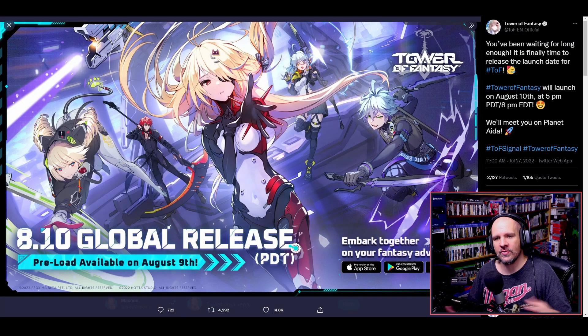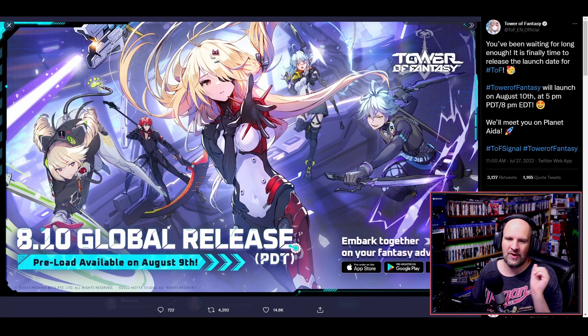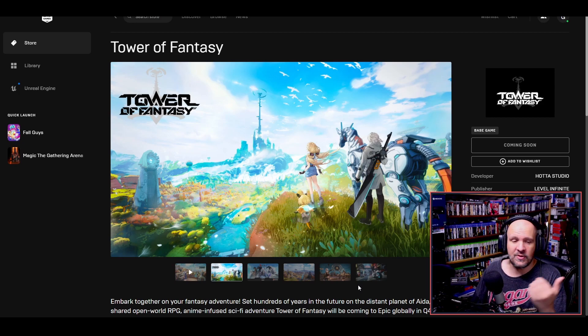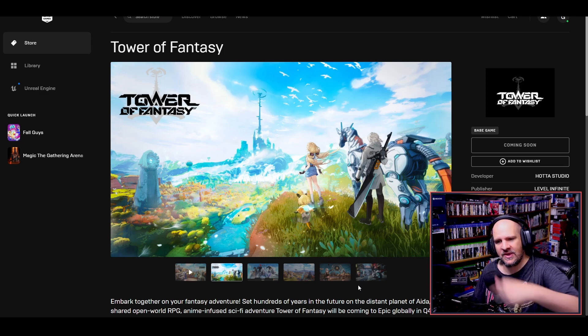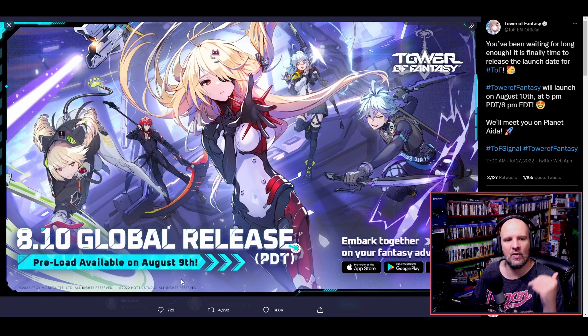Tower of Fantasy is launching on the 10th of August, so at the time of this video we only have four days before we can get our hands on it over in global. The pre-download is available across the board on the Apple Store, Android, and PC — with both Steam as well as Epic — and those store pages are available right now so you can go ahead and head on over there to prepare.